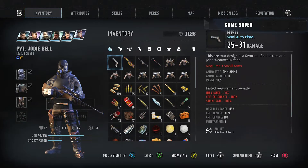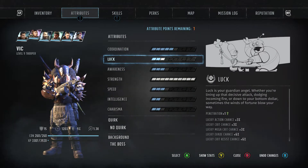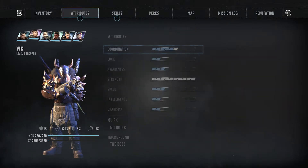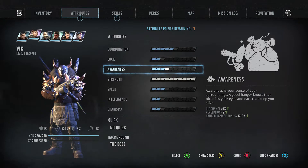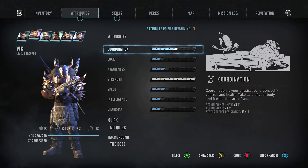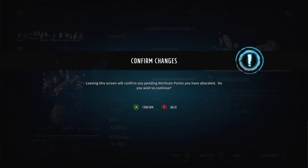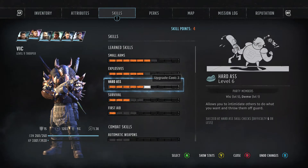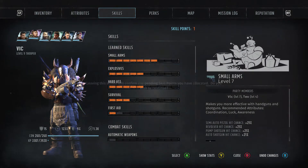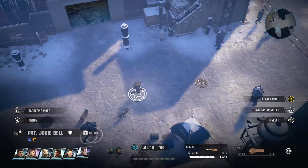We can level up Vic here. Small arms, luck, awareness, coordination. I wonder if I should do coordination — we'll get another action point, might as well. Then for skills, we'll do small arms. We'll go back to Jody so she can be our sniper.